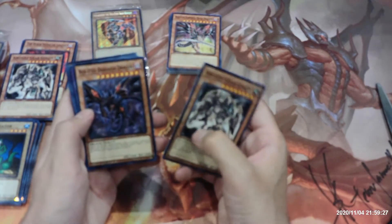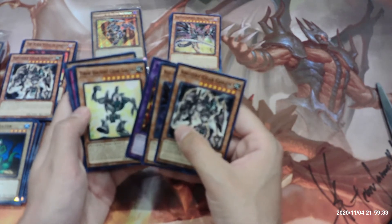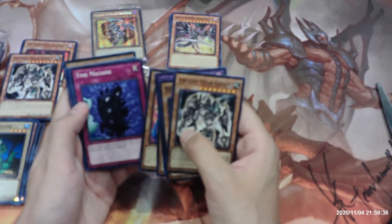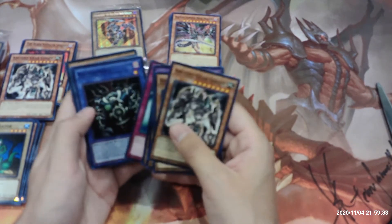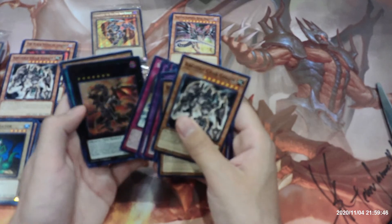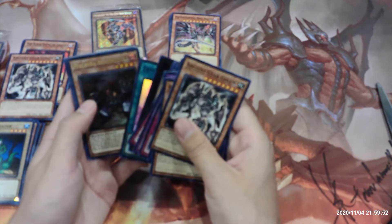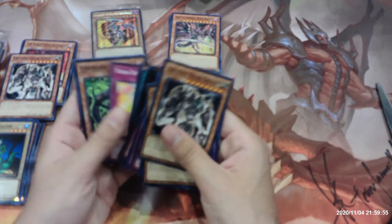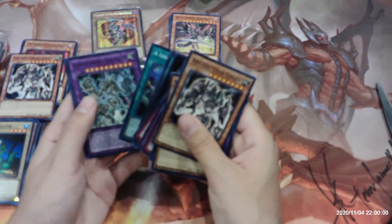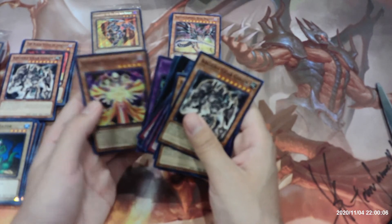Let's move on to the last pack in this box. We have Ancient Gear Golem, Red-Eyes Darkness Dragon, Meteor Black Dragon, Toon Ancient Gear Golem, Toon Gemini Elf, Time Machine, Relinquished, Amazonas Onslaught, Black Skull Dragon, Sea Stealth Attack, a Red-Eyes Flare Metal Dragon, Crystal Bond, Mechanary Savanger, Toon Defense, Cyber Dark Keel, a Legendary Ocean, Ultimate Ancient Gear Golem, and finally Illusionist Faceless Magician.